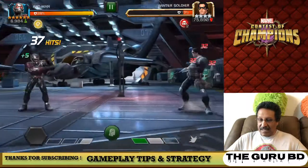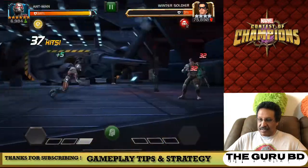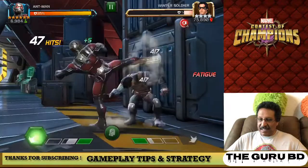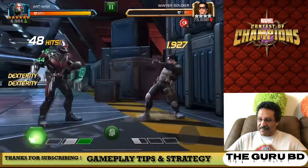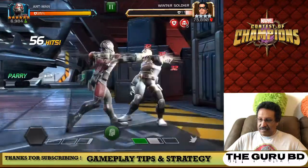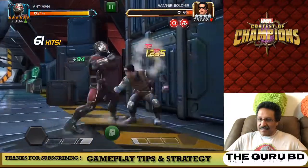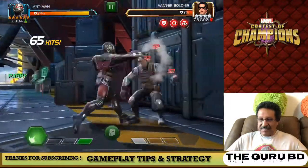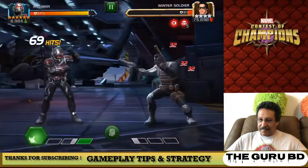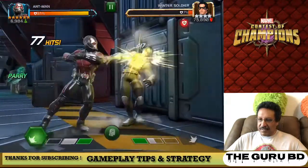You have poison on the SP2 and again that poison just works its way through Winter Soldier and this match is going to be finished faster than you think. He's an absolute tank and when he's awakened he has that ability to deflect. Crit, crit - 3200 crit - we did not crit on the last hit there but he's critting on just basic attacks. He's able to take a lot of damage because his health pool is one of the highest in the game.